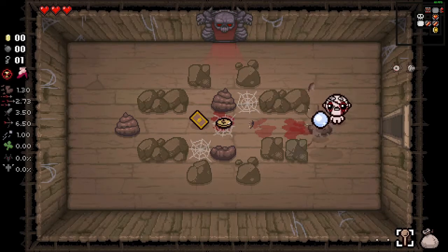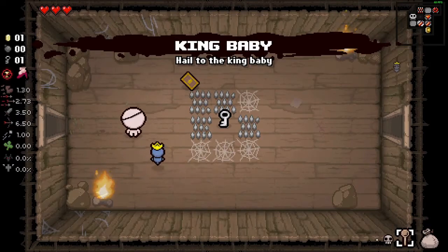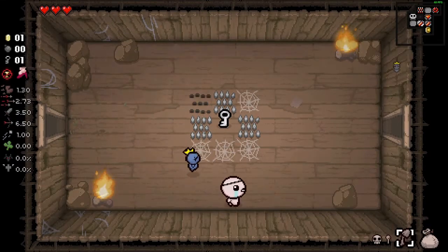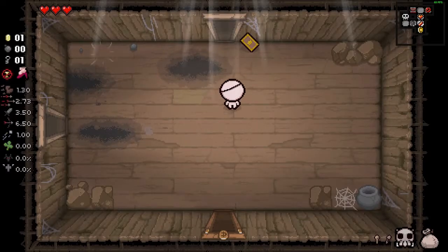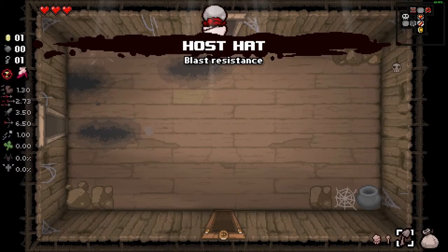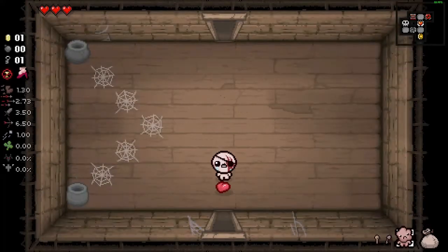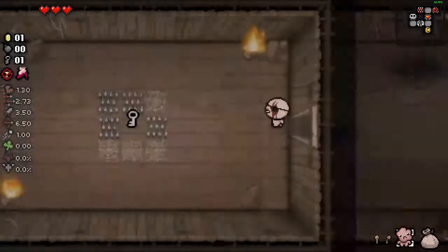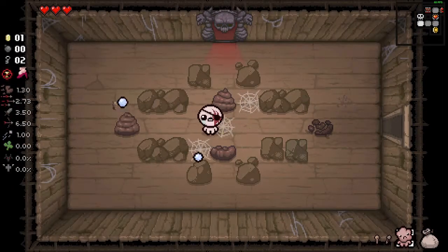I was wondering what was going on here. Can we flip through them? Okay, don't want king baby, don't really want a host hat, don't want punching bag either. I guess we'll just use these during the boss. I'm still a little confused - can we only pop three items at a time?